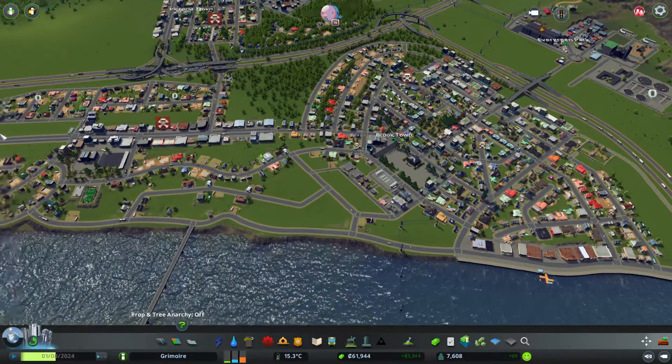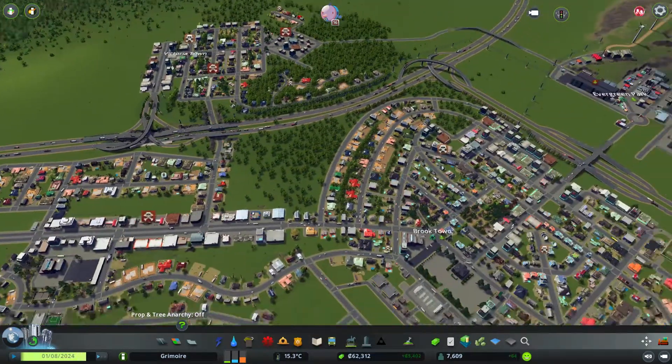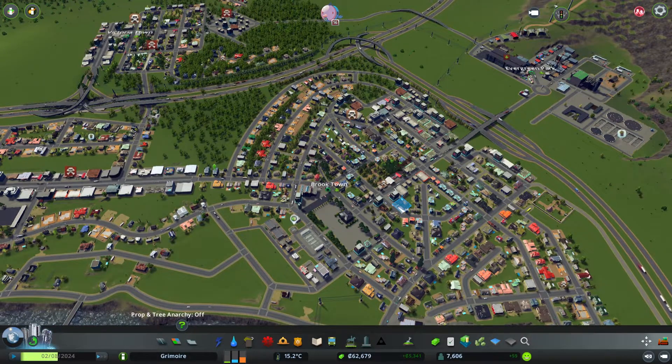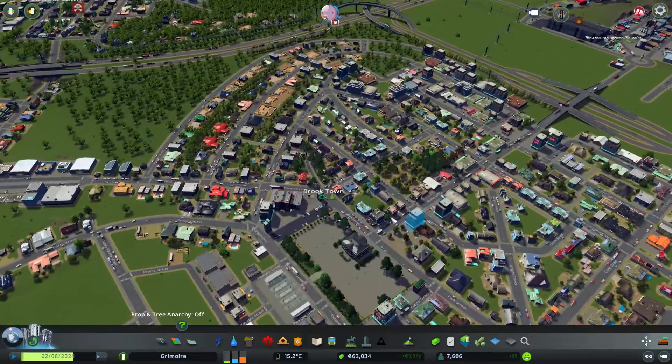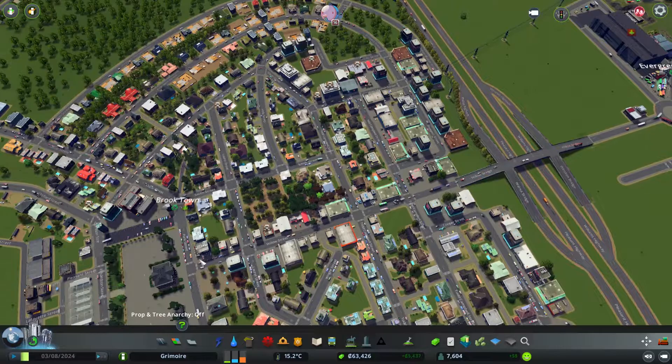We should build another cemetery in Westbrook and Victoria Town. But before doing any of that, what we're going to do today is change Brooktown a little bit — specifically, we're going to change this main avenue or main road over here.